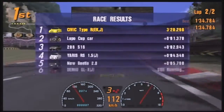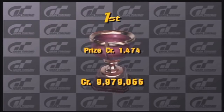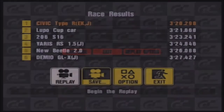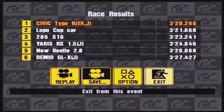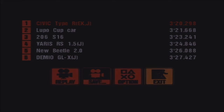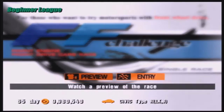We beat the Lupo Cup car by quite a bit, and the Demio — poor Demio, didn't do particularly well. Do a 360 across the line — you said that at the wrong time, buddy, literally as I finished the race. Anyway, that's the end of that, in a front-wheel-drive hatch. Special Stage Route 5 is the next track we're going to.